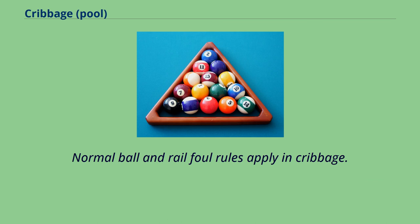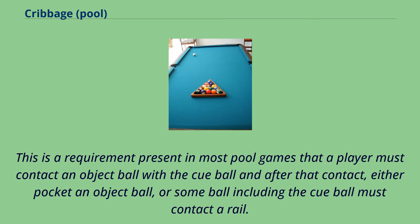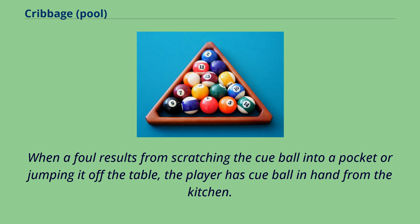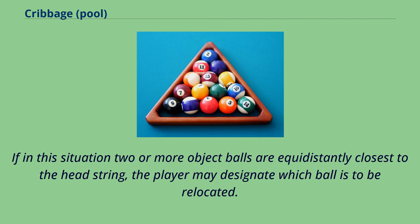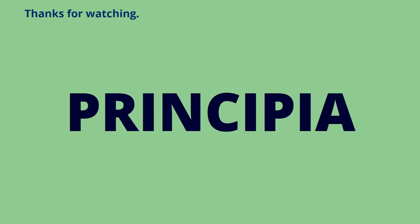Normal ball and rail foul rules apply in cribbage. This is a requirement present in most pool games that a player must contact an object ball with the cue ball, and after that contact, either pocket an object ball, or some ball including the cue ball must contact a rail. When a foul results from scratching the cue ball into a pocket or jumping it off the table, the player has cue ball in hand from the kitchen. When a player has cue ball in hand from the kitchen and all object balls are also behind the headstring in the kitchen, a player has the option of having the object ball nearest the headstring relocated to the foot spot. If in this situation two or more object balls are equidistantly closest to the headstring, the player may designate which ball is to be relocated.